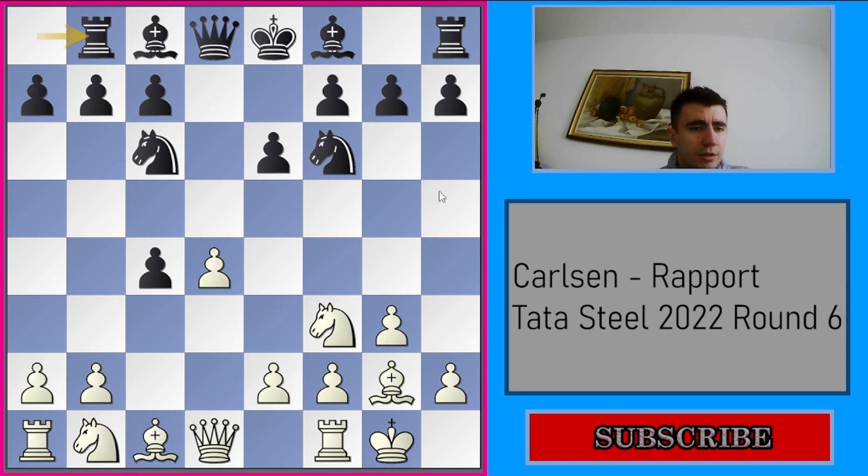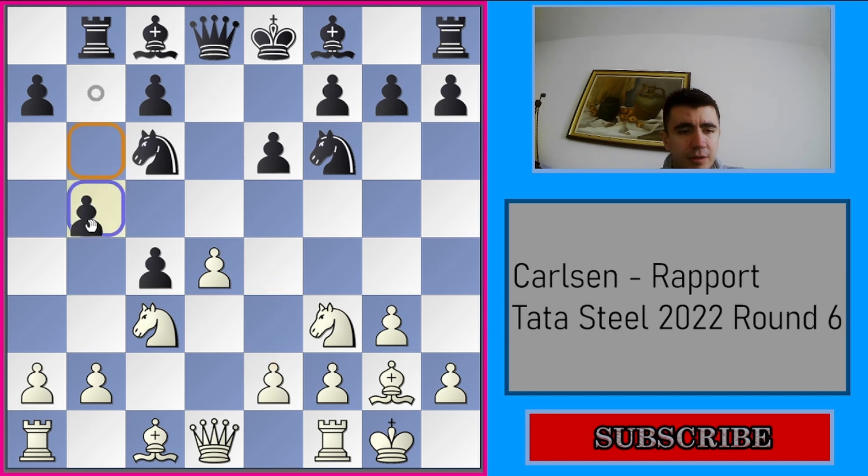After Rb8 — to go for b5 next or a6 b5 — Magnus played Be3. Before he goes to c1 or c2 with the queen, he wants to protect the d4 pawn. Here there were plenty of alternatives; one of them is Nc3. By the way, Be3 is not the main move here, it's rarely played. After Nc3, which I think is the main move here, he prepares e4 with some d5, and if black goes for b5, to go for Ne5 maybe.